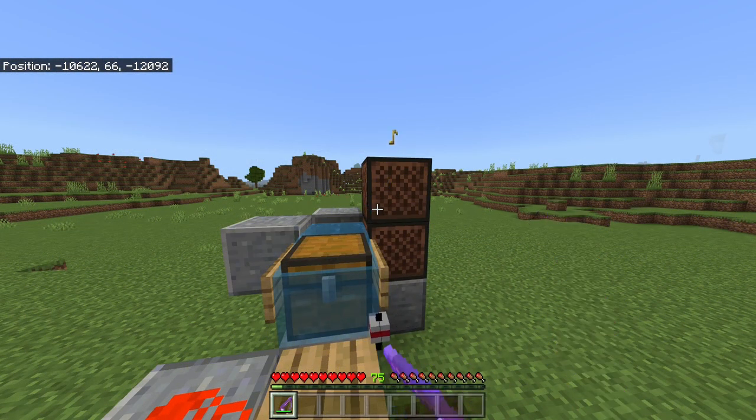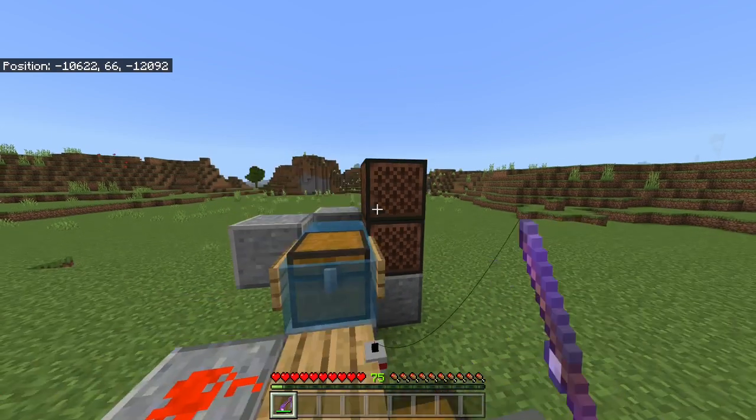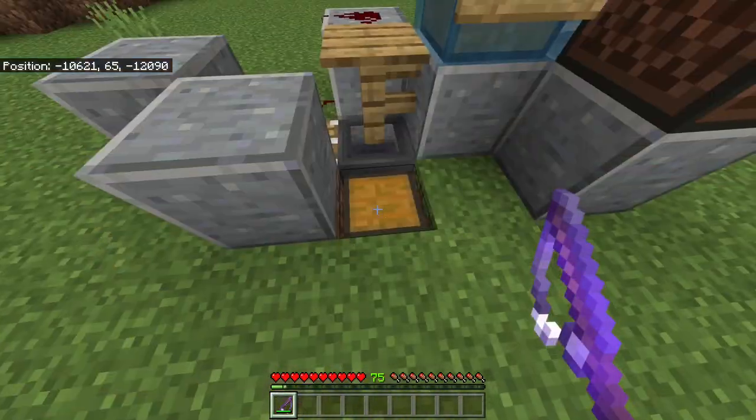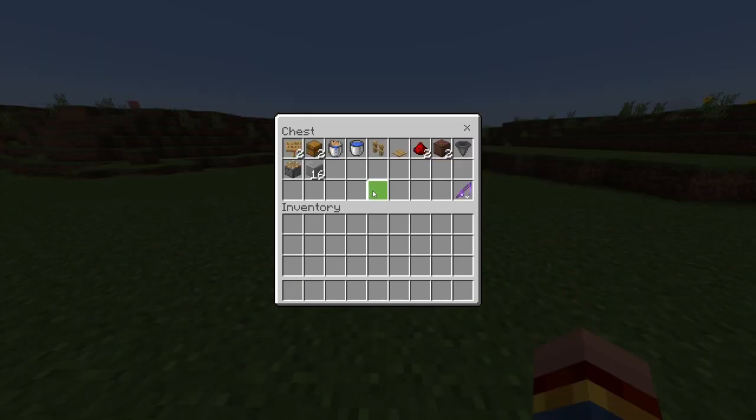As you can see, this farm is very efficient. You can use an auto clicker if you want, or you just have to click steadily to get all your fish and experience. Let's see how much we got already — we got an enchanted book, some fish, and a fishing rod.